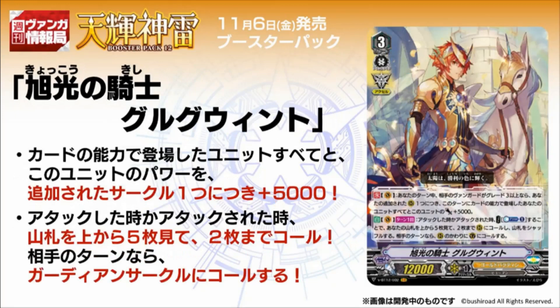And finally, Sunrise Ray Knight Gerguet, Grade 3, XL, 12k power. Its first skill is continuous vanguard: during your turn, if your opponent's vanguard is Grade 3 or greater, this unit and all your units placed by card ability get plus 5k power for every XL marker. Basically, this card itself will gain 5k power by default because you get the XL marker just by riding him, but all cards you superior call this turn will also get an additional 5k power. And if you have 2 XL markers, that's 10k — so the more you ride, the more power you get.